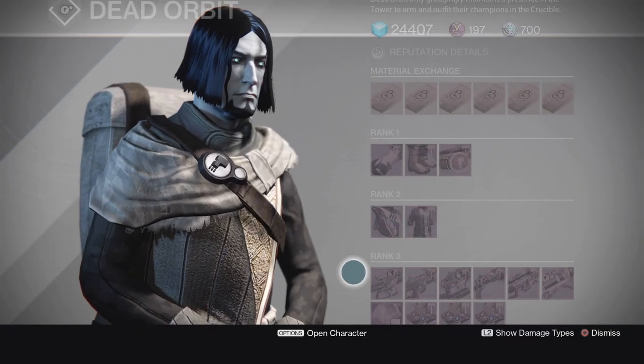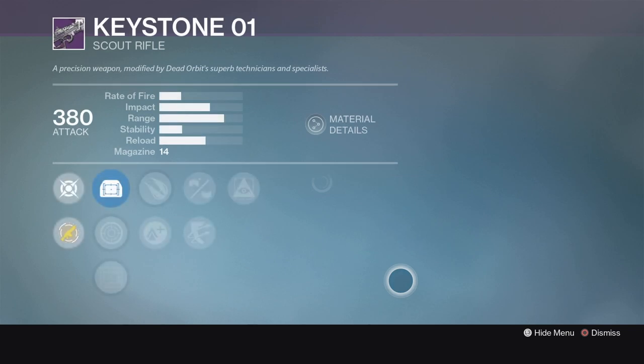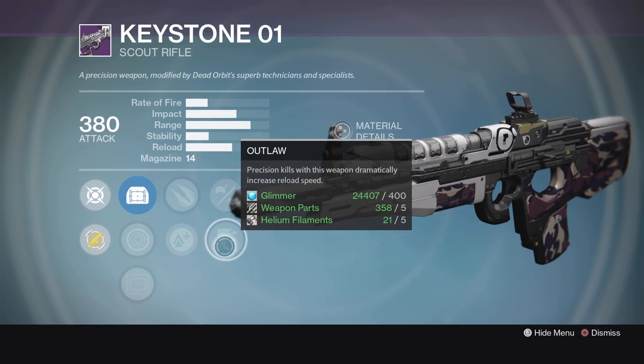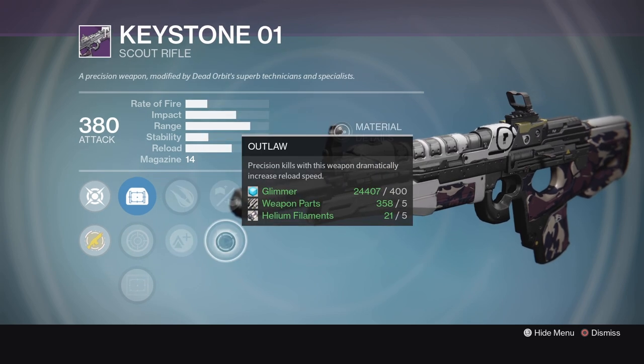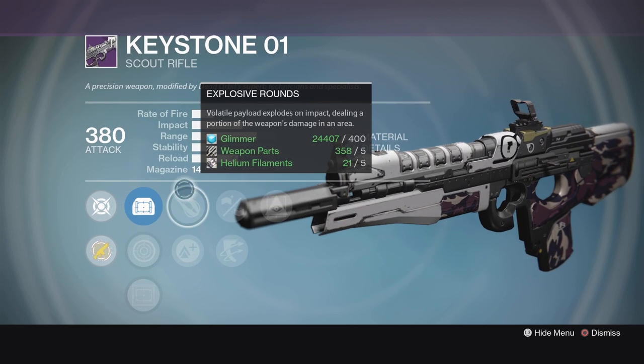Next, for a scout rifle, we've got the Keystone 01. This one's got Hidden Hand, Small Bore, Outlaw, Explosive Rounds, and Lightweight. Got to be a little bit careful here with Explosive Rounds and Outlaw.